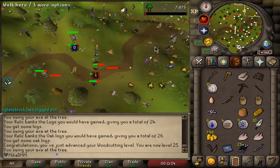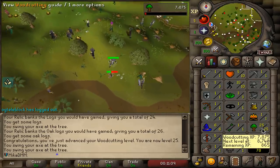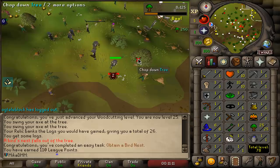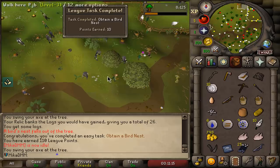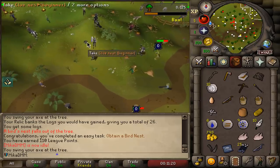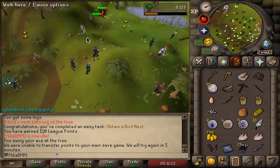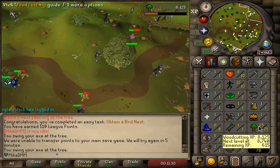Alright, now that things are relaxed a little bit, the plan at the start is simple. I'm getting 30 woodcutting while getting set up with my other account, and then we're gonna go ahead and complete basically the quests and easy tasks that I can. I got a beginner clue scroll, and that was also a task that just happened on screen — very nice. Basically the plan: 30 woodcutting for now, then we'll figure it out from there.